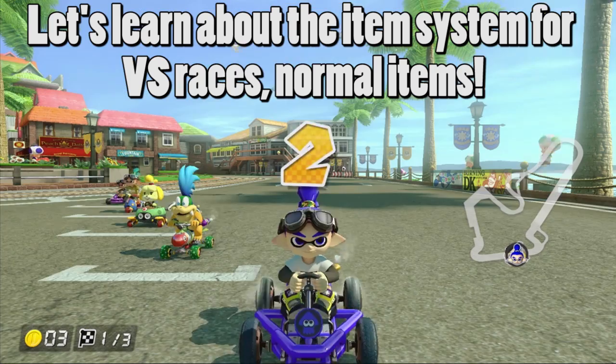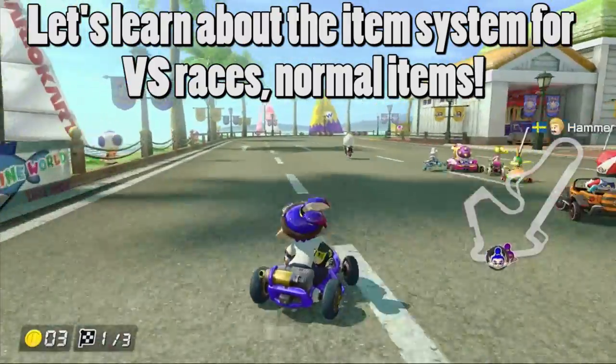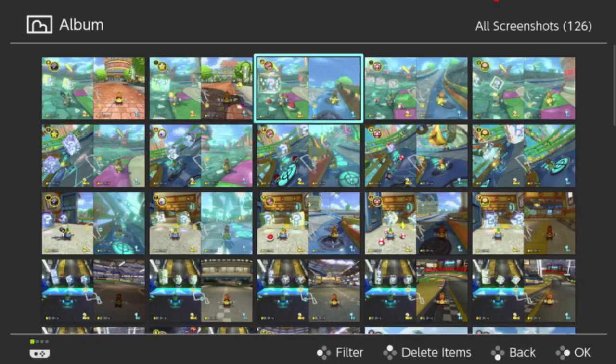Now, the item probabilities are based on your distance from first place and the current position you're in. The distance-based aspect of this might be hard to visualize for some players, so I'll be sharing screenshots of the different item distance intervals, or tiers as I call them, for every item box on every track in the game.